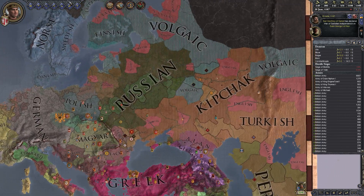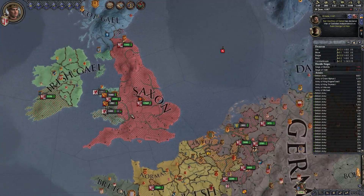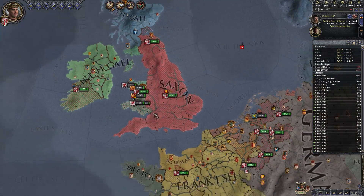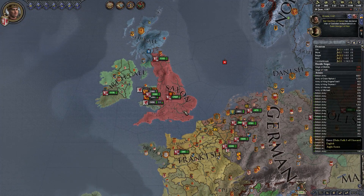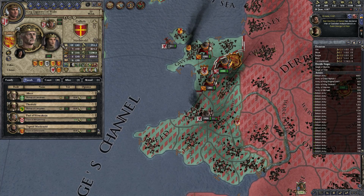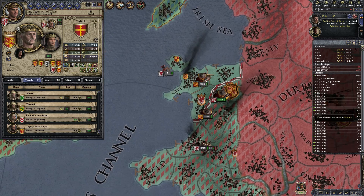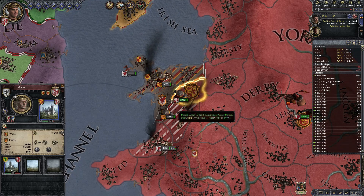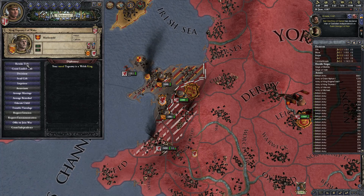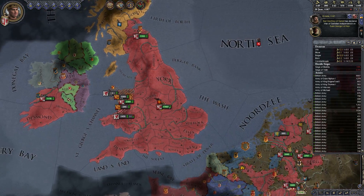As far as culture goes, we've got a smattering of all kinds of stuff. Looks like most of England is getting close to embracing the English culture. We still have a lot of Saxon, and unfortunately I've got a Welsh king right now ruling over Wales. I may have actually put a Welshman there on accident, so I might have to just revoke his title, which shouldn't be too hard considering I can fabricate his treason and then just put an Englishman on the throne.